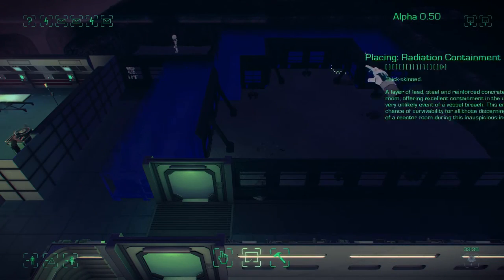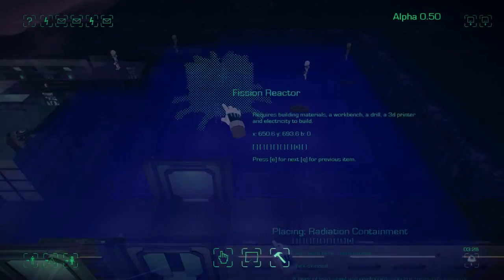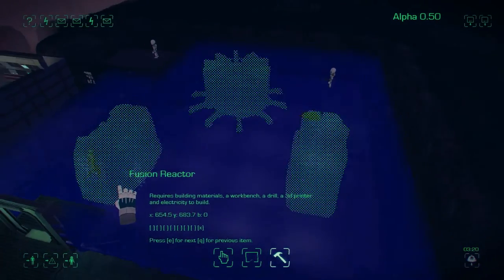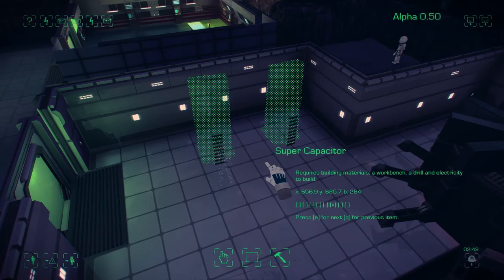Once you have gained enough research to build a radiation containment, there are a few more systems you can put into place. Fission and fusion reactors output a lot of power, however you will need a large amount of reserve power to get them working. Build supercapacitors to store these large amounts of power.